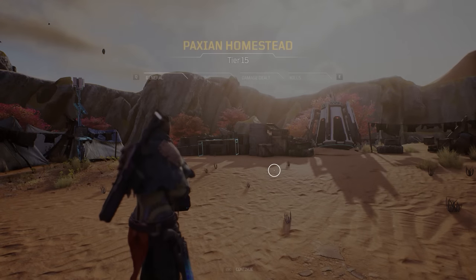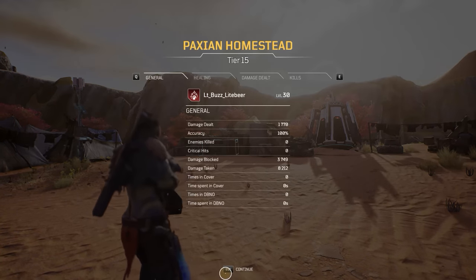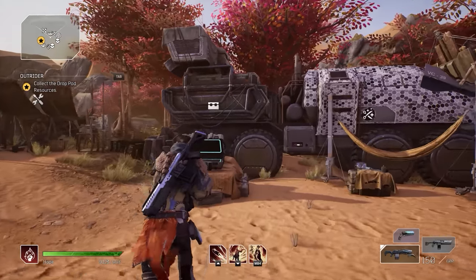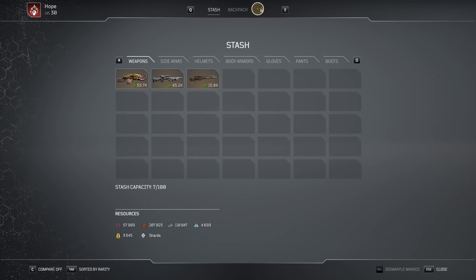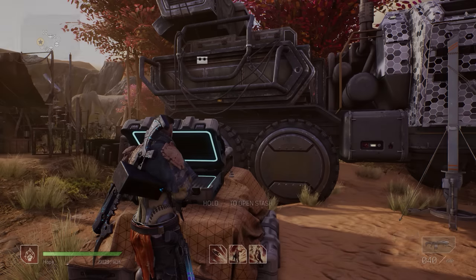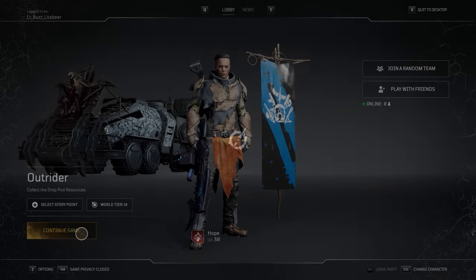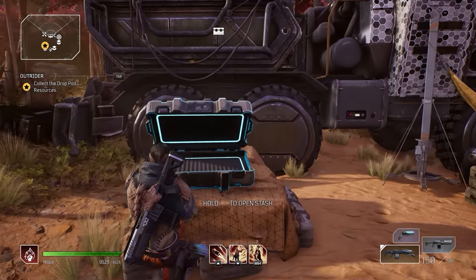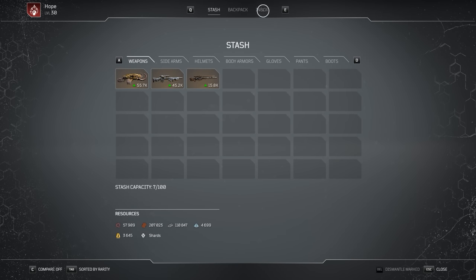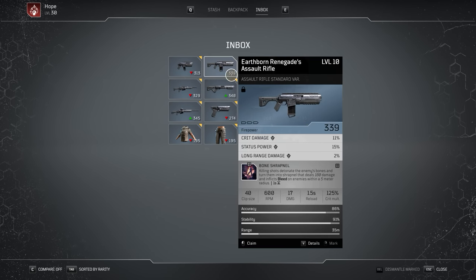Once you have loaded back into your base camp — and FYI, you don't need to do this step after each time you abandon, I'm just showing you why you will need to do what I am telling you to do — if you look at your stash where it once said inbox, you will now just see a locked symbol. To get rid of this, go into your menus, select return to lobby, and then once you are in your lobby, select continue game. You should now be back at your base camp, so run back to your stash, open it, and now look at your inbox area. If you've done this correctly, the Earthborn Renegade's Assault Rifle has once again appeared in your inbox.